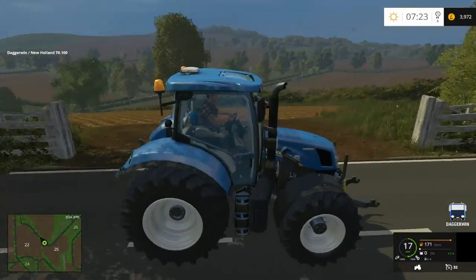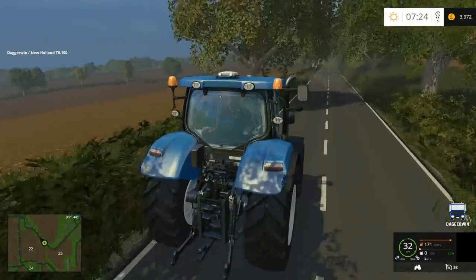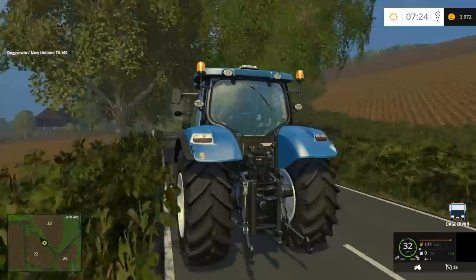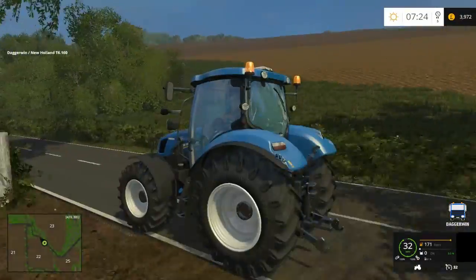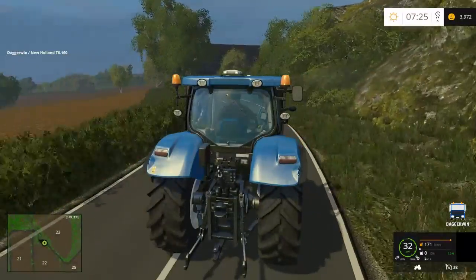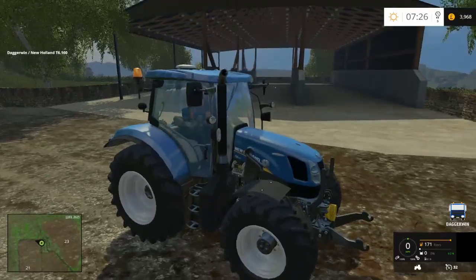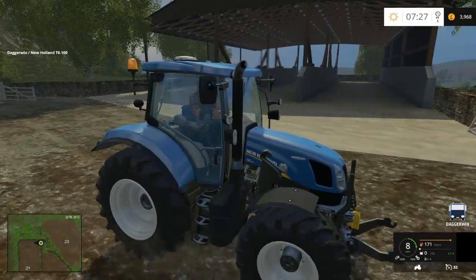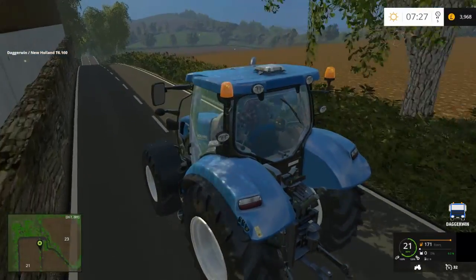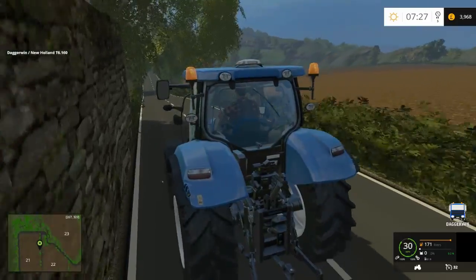We've got all these fields on the left and right — nice rolling countryside. There's a very steep field there — field 23 — it's going to be a bit of a challenge harvesting that one. There are even buildings which don't show up on the minimap. That looks like a silage pit. More dry stone walls, hedges — very nice.